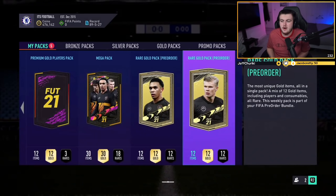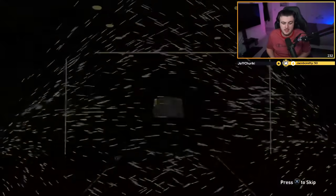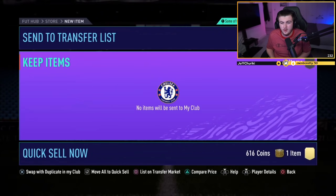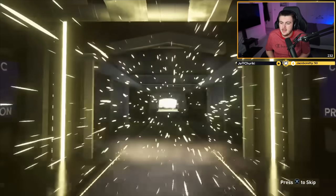Now on to some Elite 3 rewards. Let's see what we can get. Hopefully we can do just as good as we just did, maybe even more. We're doing really well at the moment with the packs. First one's unfortunately nothing, so go ahead and skip that. It feels like the ones towards Team 2 are maybe a little bit easier to pack than Team 1 — I couldn't get any in packs on Team 1, but Team 2 I've already packed Donny van der Beek and a Ferran Torres for someone else.